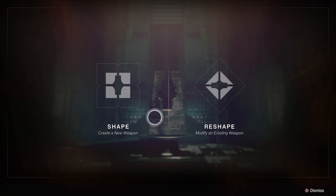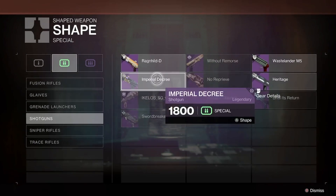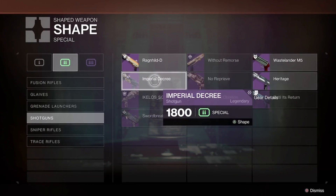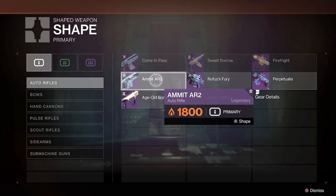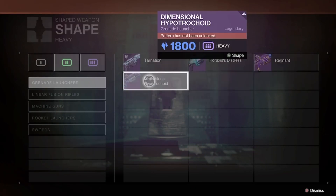Doing this glitch is pretty simple. Go to the graphic table, go to shape. Say you want to make a glitched omit and you're hovering over imperial decree — press A and then left bumper. A selects things, so press A and then use the bumpers to swap between these.